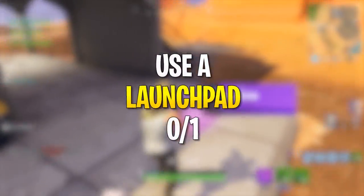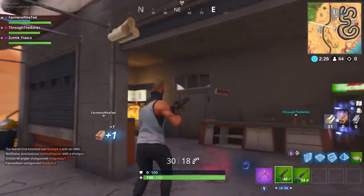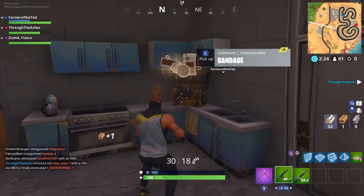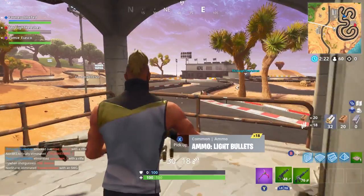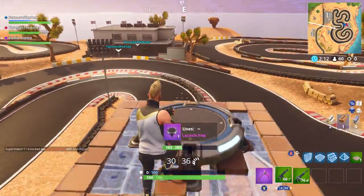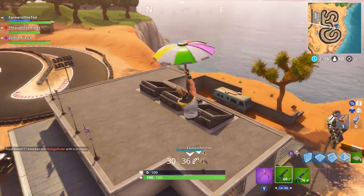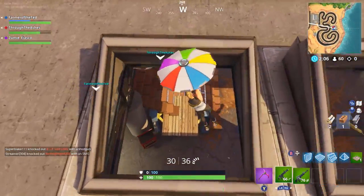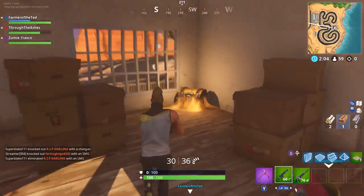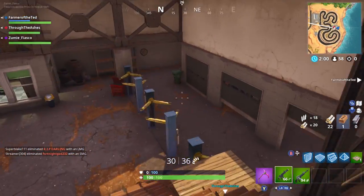Challenge number two in Week 3 is use a launch pad. This can be tricky but honestly it's not that bad. Go into a limited time mode where these things spawn like crazy — in 50v50 launch pads will already be placed for you to jump on, so you don't even have to put them down yourself. Also this week, they have increased the spawn rate of launch pads and supply drops, so if you see a supply drop make sure you go for it because your chances of getting one are pretty high.